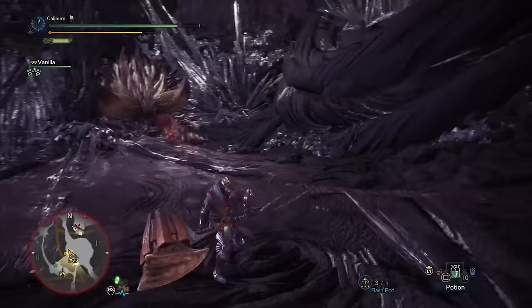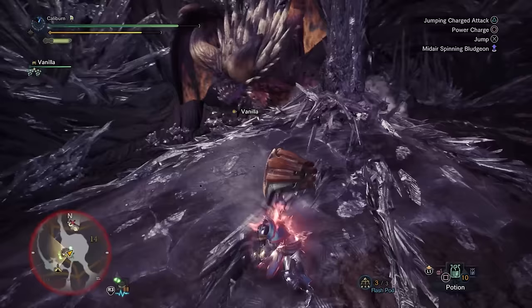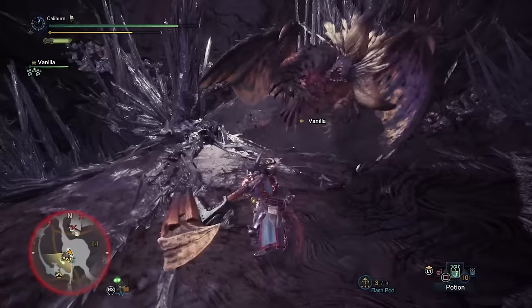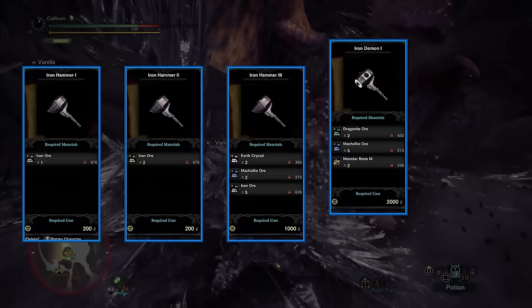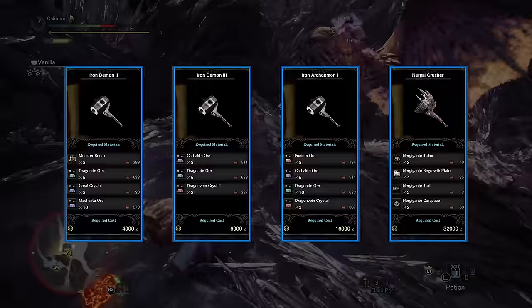If you don't have a non-elemental boost decoration then that's not really an issue at all. However, you won't even be able to upgrade to the final tier of the Nergle Crusher until you're around Master Rank 100, so I would consider this an extremely optional luxury item. It will be nice but not required for the remaining Elder Dragons. If you'd like to farm Nergigante for the Nergle Crusher, you'll need to go through the ore path starting with a new Iron Hammer 1, progressing through to the upgraded Iron Demon and finally to the Iron Arc Demon 1, before branching down to the Nergigante path.